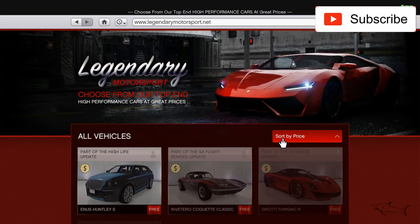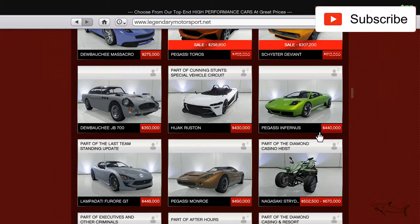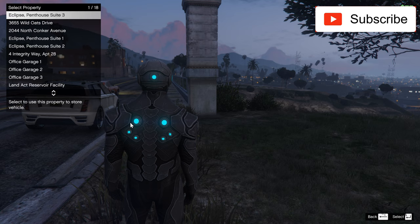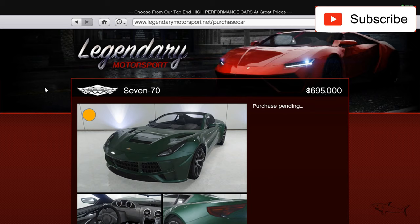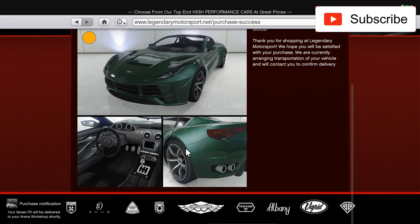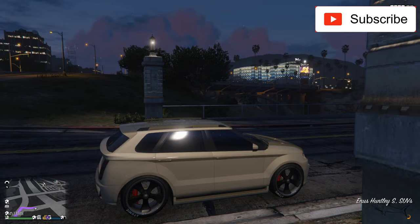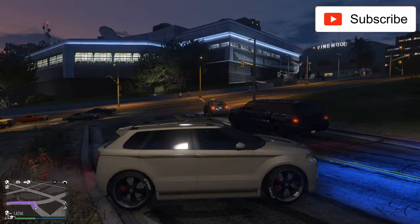Hello everyone, how are you doing? In today's episode I'll buy a nice car. Let me show you this 770 — this is an Aston Martin in real life. Let's order it to my Arena Workshop. This is my first time buying this car on my channel, so this will be an absolute premiere for me. I don't have this car on my channel, so let's hope it will be a very nice car. I like the design, but let's hope it will drive nice, and as always I'll try to make it look as good as possible.